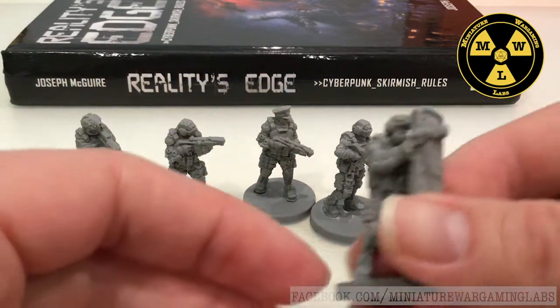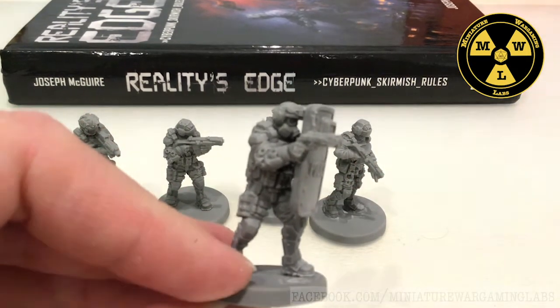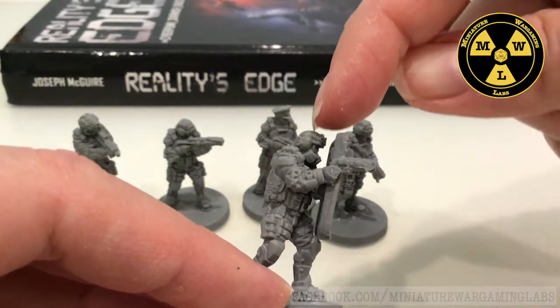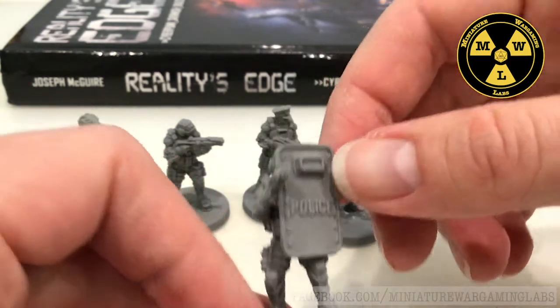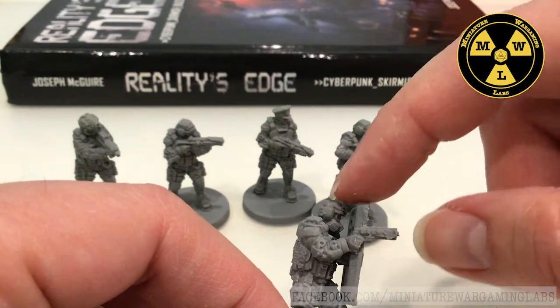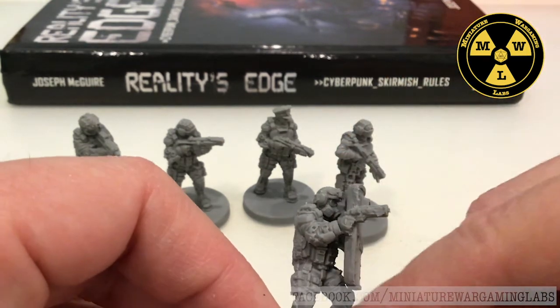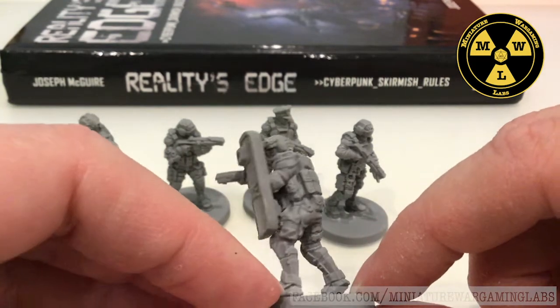When we look at these models, we'll start with this one — obviously the Breacher because he leads the way. This is actually a bit of a pain trying to line his head up to look through the vision port of his riot shield. He's got the gas mask on, the armored shield, the sidearm — so very well done.